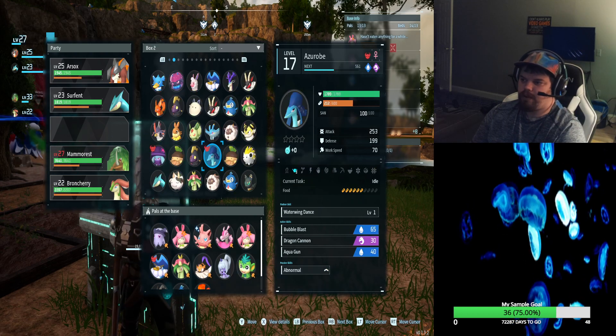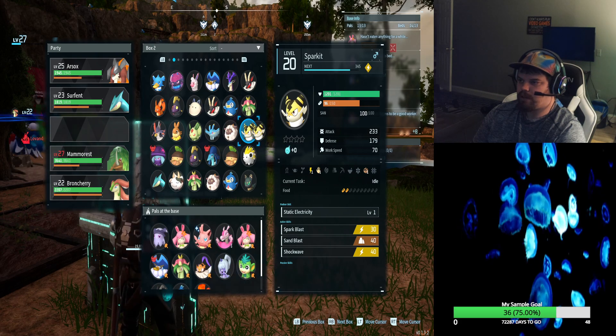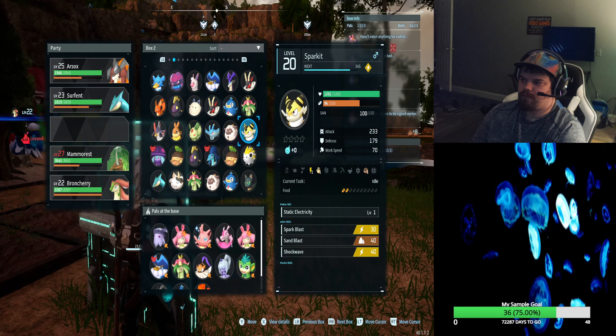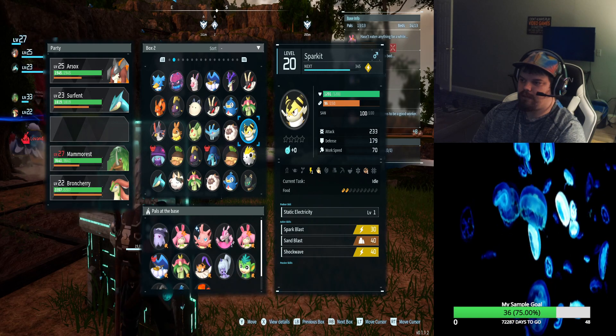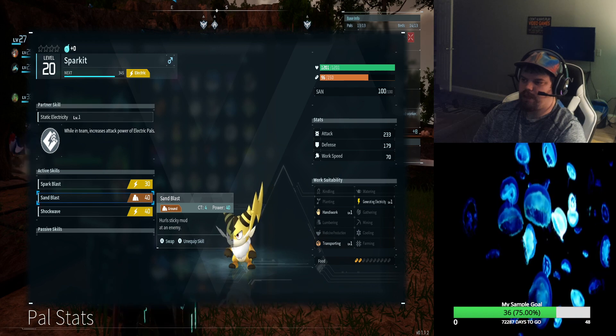Welcome back. If you want to increase the power of your electric types, it's this guy right here, the Spark Hit, or whatever. While on the team, it increases the power of your electric types.